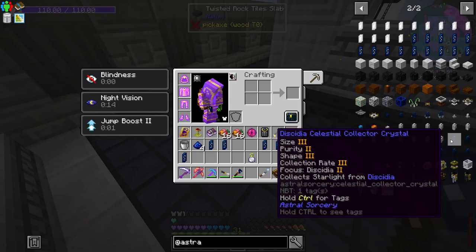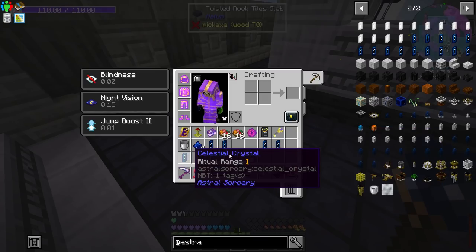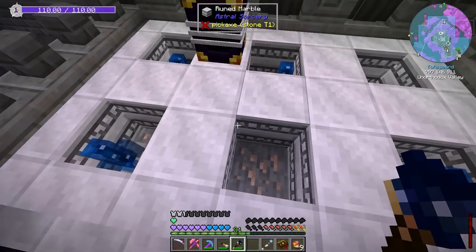Now we're going to want — I want to say the cap on stats — I don't think that the stats here are actually obtainable. Cause I think you can only have a maximum of 10 stats on a celestial crystal. So you kind of have to pick and choose a little bit. We're probably going to go with shape, collection rate — try to get those to three, and then go purity and focus. Because I think that's going to work out best for us as far as stats go.